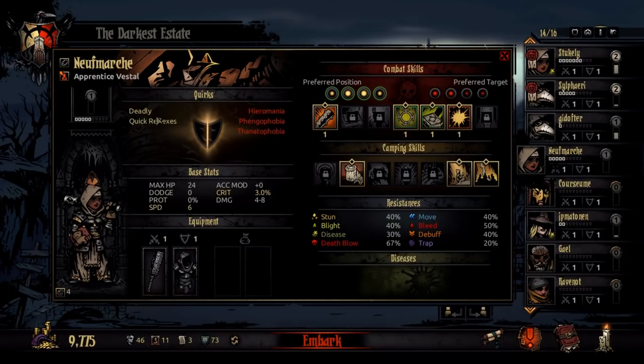And then also quirks can affect your stats. This person has the Deadly quirk, which gives them plus 2% crit. So they have 1 base plus the 2 from that quirk, which gives them 3. This other quirk gives plus 2 speed. They have a base of 4 from the weapon, and then this gives them another plus 2, so they have 6. Makes them attack faster.